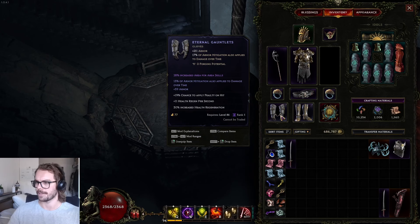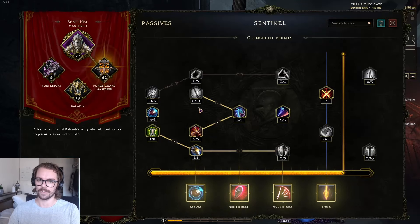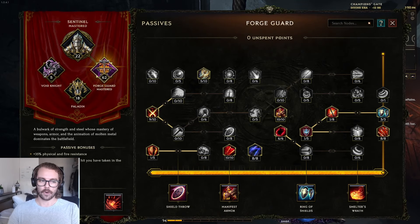That second line gives 13% armor mitigation — a tier seven would be ideal but a tier four is pretty good. This really makes sure you're not dying to damage over time effects and you're getting a lot of value from armor. The Forge Guard passive Stalwart is also really strong — when taking damage you get 3% increased armor per hit taken. Since you're not dodging, you accumulate quite a few stacks in monoliths, making it very easy to get above 70% armor and up to 80% with heavy investment.